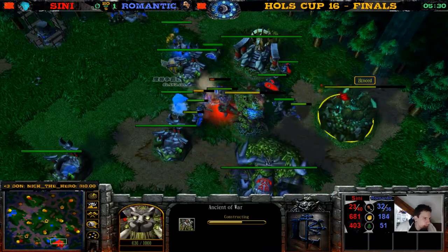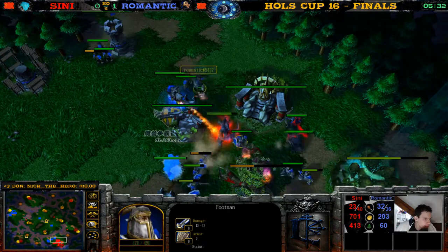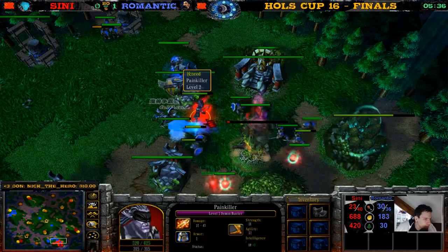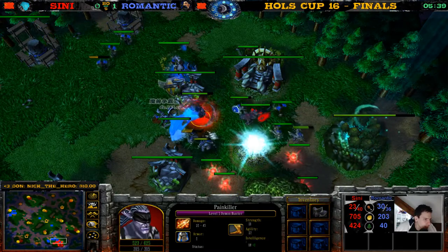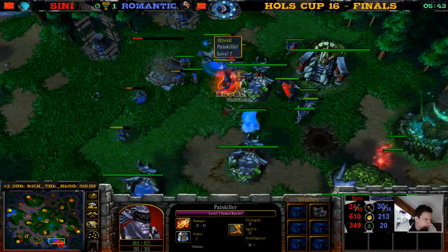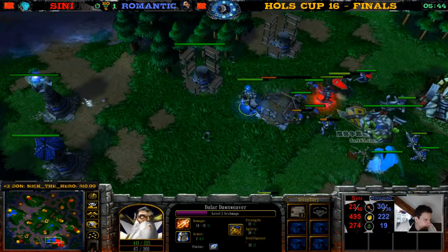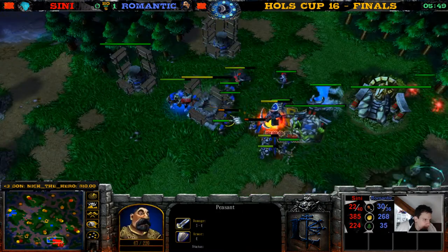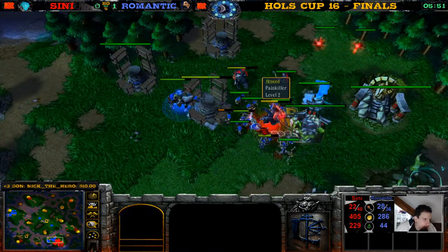That wisp is dead. The Demon Hunter hunting down this footman — the footman escapes, but no, he dies to the AP. No XP gain though. The AP is dead. Things do not look good for Zini so far — he has two towers, Romantic has two towers up in the background.